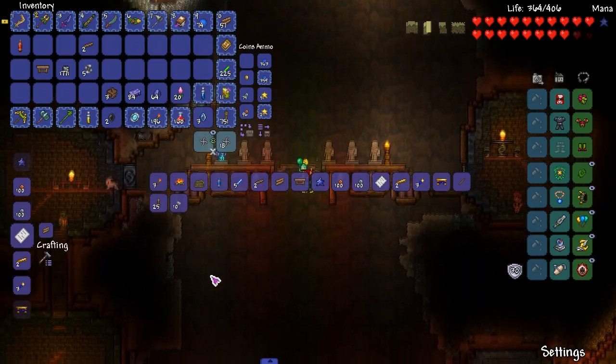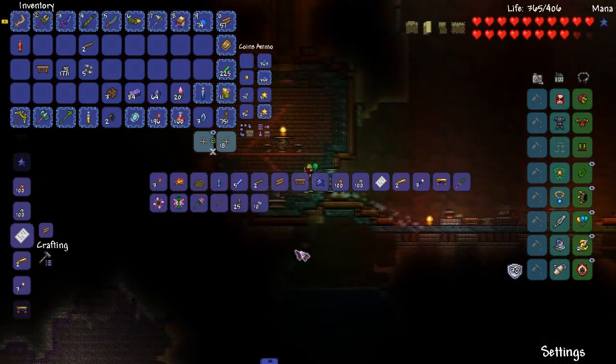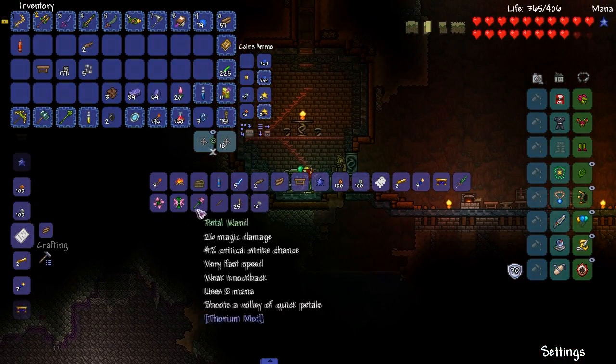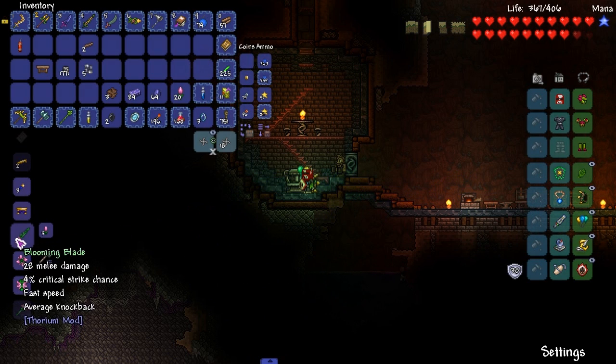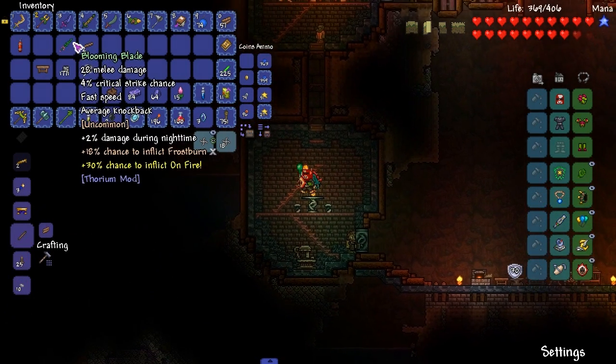We're going to go to the blacksmith — well, I guess we are going to the blacksmith. We don't need to talk to him or anything. What does the metal shield do? That's not bad. Blooming blade — wow, that blade is blooming.